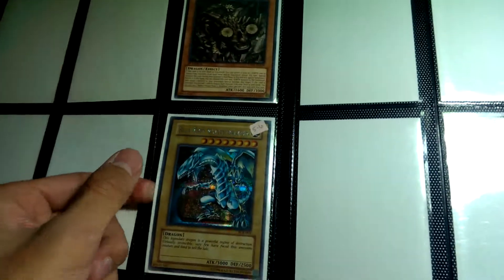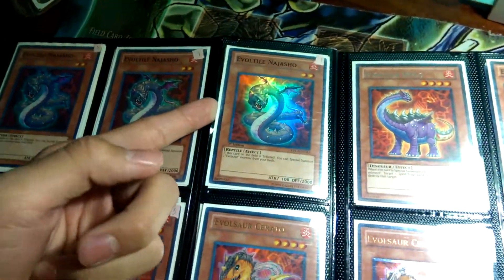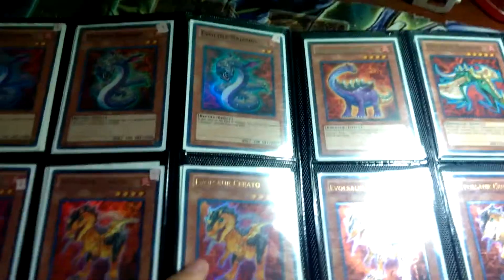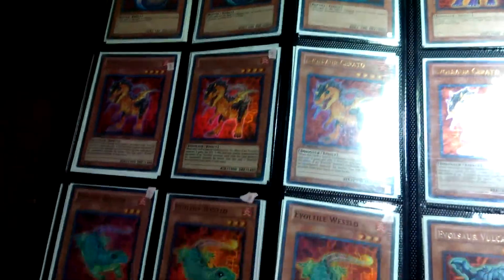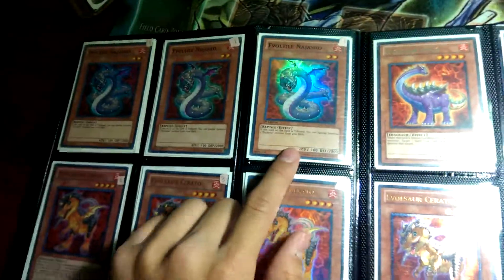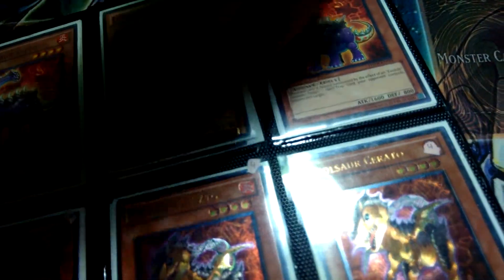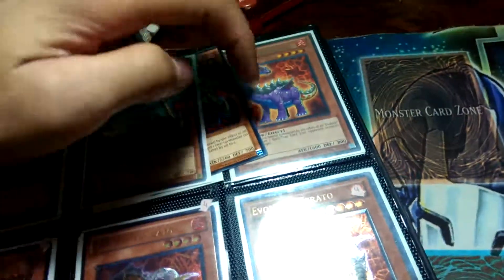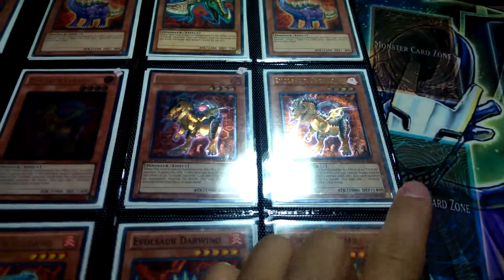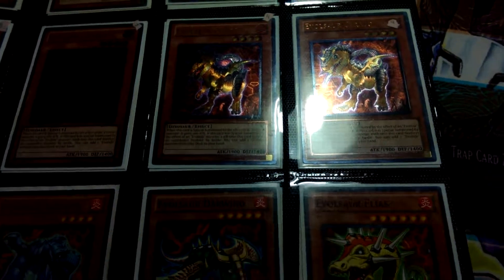Secret Jinzo 8 to 10, secret Vanity's Roller 3 to 4, and 3 to 4 secret Winder Rabbit 7 to 8, Redox 5 to 6, is this Game Blue Eyes? One Najasho's are 1s, Ultra Seratos — Seratos are 3s, these are all firsties. Three, two first dead and one unlimited. Those are 3s: two unlimited and one first dead. Two Diplos, two Darwinos.